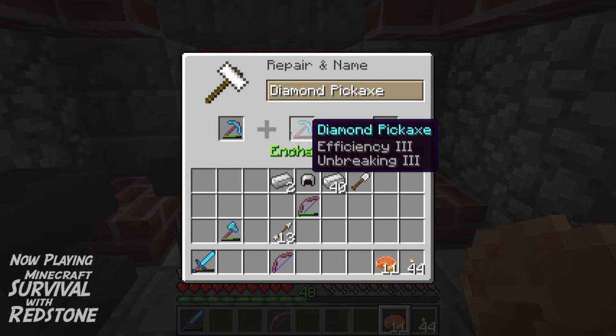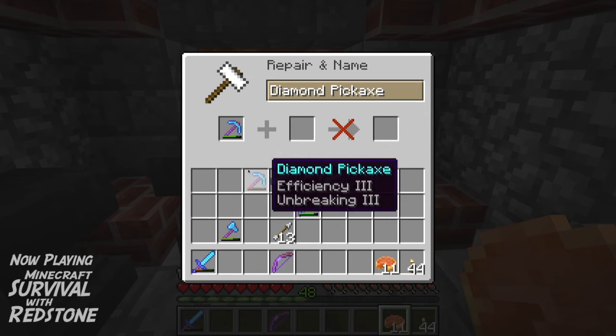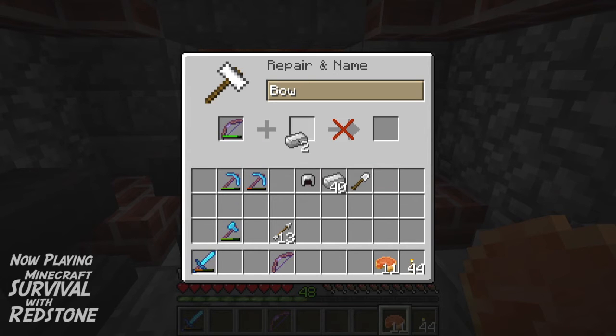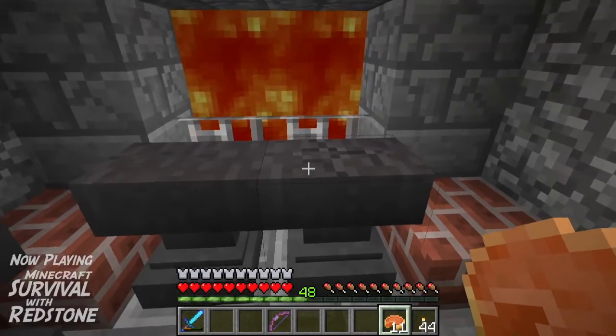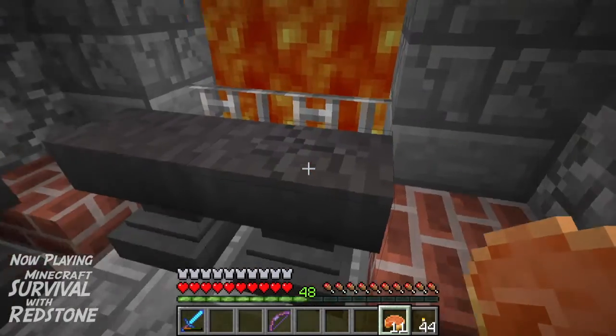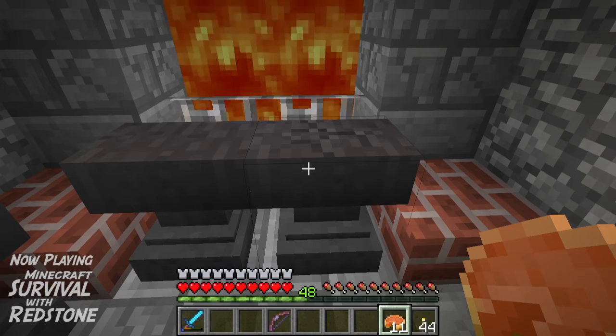The bow ended up at 16 enchantment cost, but since I've got 73 levels I don't really mind. It's now the Don Amber Bow. Just to show you, fully repairing the helmet — this is what it costs — and it's fully repaired. We can also fully repair the shovel. I'm trying to wear down this anvil so you can see the wear. Efficiency two merged with another one gives efficiency three. You can't just drop any regular item in here to repair — that's not how it works.